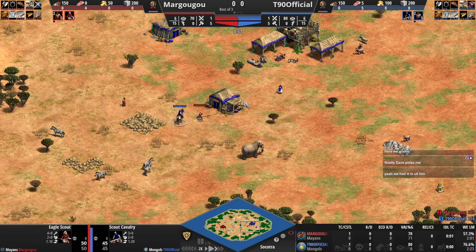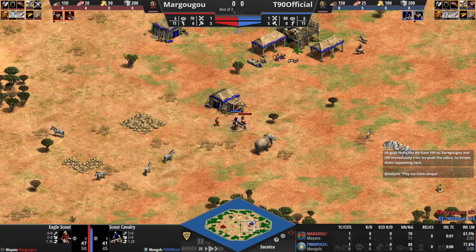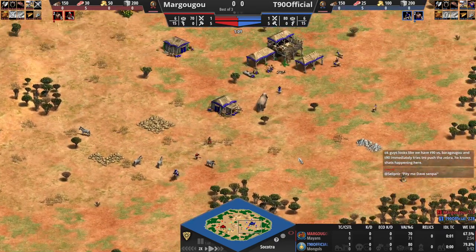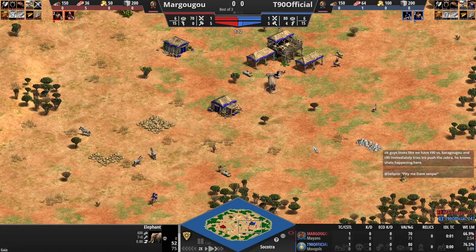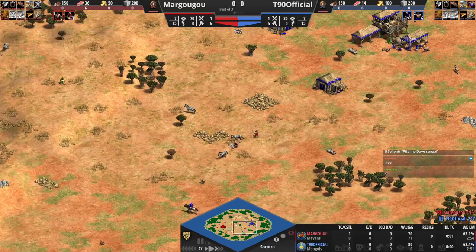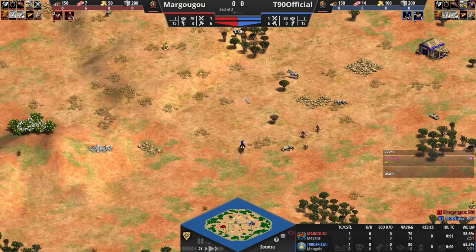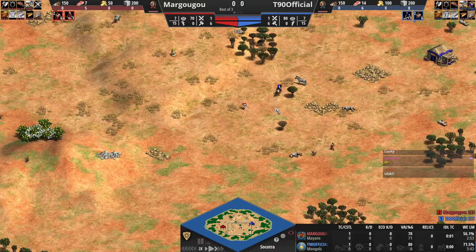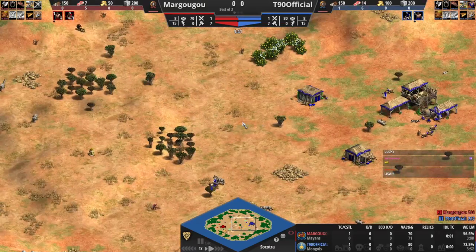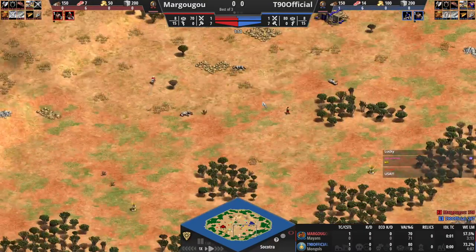He's up against the Mayans and here he comes right now, going to try and delay. He gets the first hit and the elephant is chasing him — great play by T90. He's going to get this elephant in, and Margugu is going to have to settle for killing these zebra. I love the way he's even pushing them further away with the eagle and then shooting them, so it's even further from T90's home TC. T90 is going to be able to push this final one in — a bit sloppy there for Margugu to not deny that.